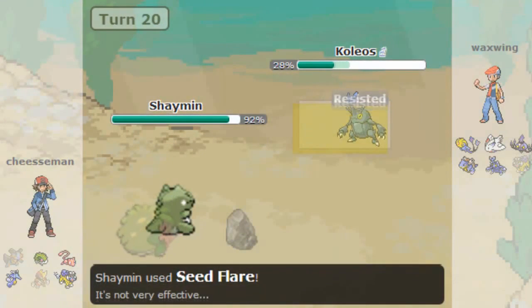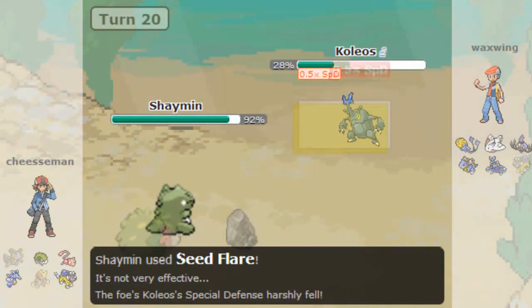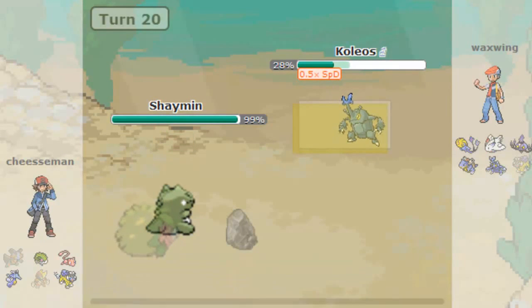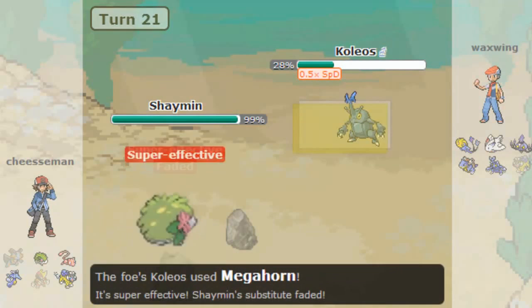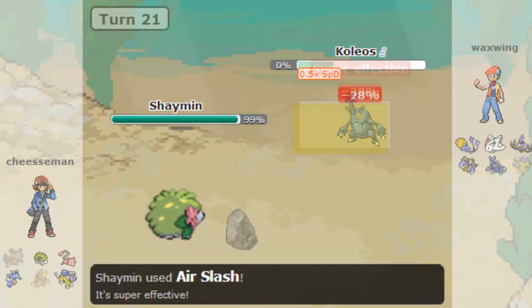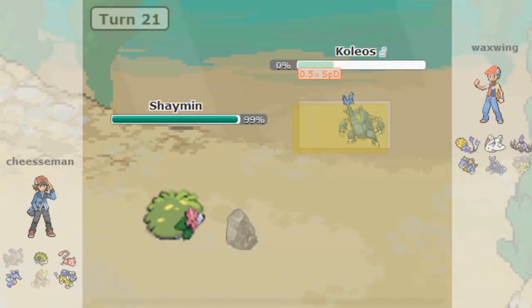He can go for Light Screen or Reflect and can wall me down because I have no super effective moves — barely any Special Attack investment in the Shaman. So unfortunately I'm going to have to stall it and try to win the battle, because I don't think he can do much to me either — he probably just has U-Turn. I go for Seed Flare and get a really good chunk on it. After taking a Megahorn through the Sub, I go for the Air Slash.